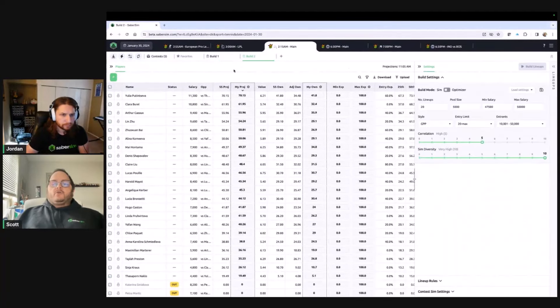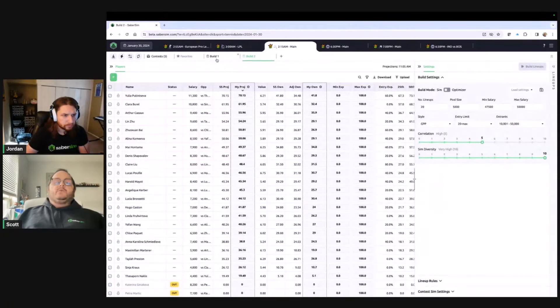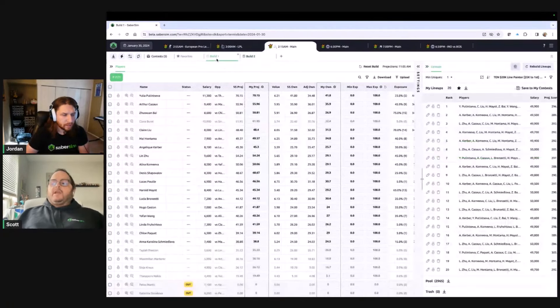That speed is even more dramatically improved if you're working on builds within the same slate. Switching between builds is basically instant — lineups reload at a speed we've never had before. Think about doing a late swap for an NBA slate: it's now totally viable to have four, five, or six different late swaps for different contests and manage all of those simultaneously, without getting bogged down by a minute of waiting clicking from one to the next.